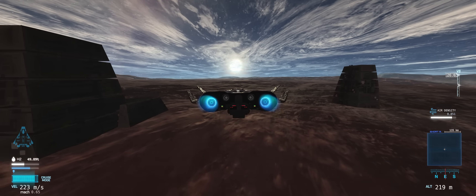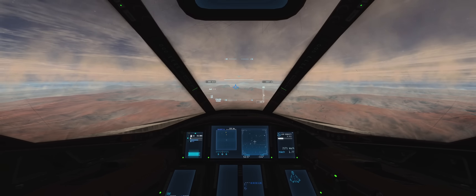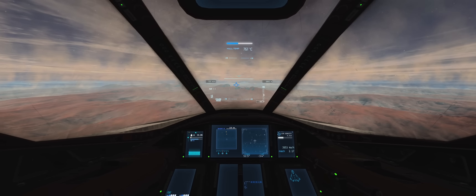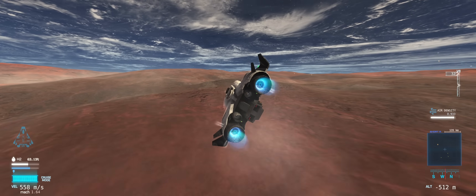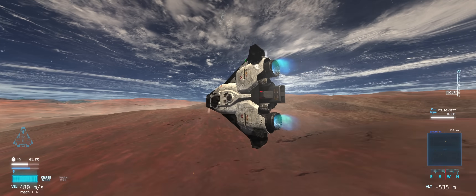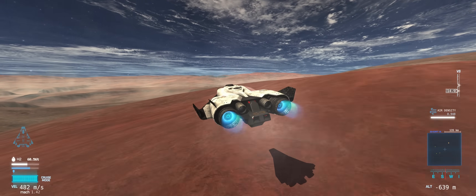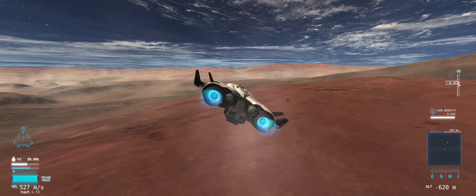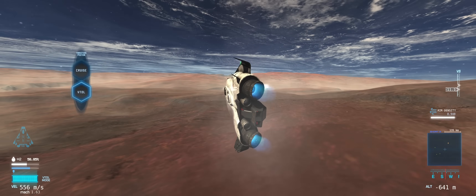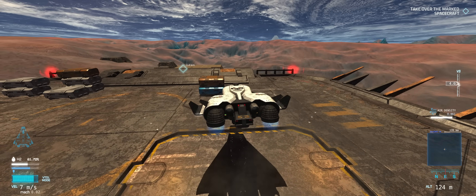Flight of Nova offers an incredible flight model. The ship reacts very naturally to your inputs, thrusters behave as you'd expect, and the handling is incredibly dynamic based on aerodynamic resistances that shift during changes in speed and altitude. The external camera does a really good job at showing the motions. There's a V-tool toggle as well, which allows you to rotate the main engines down and hover.